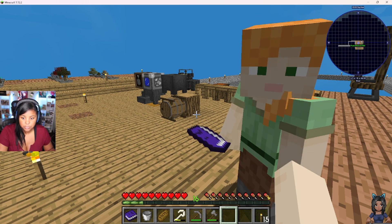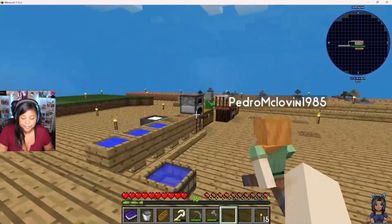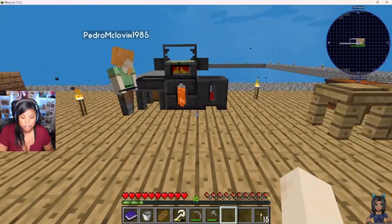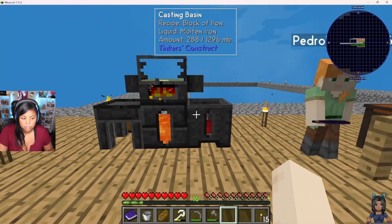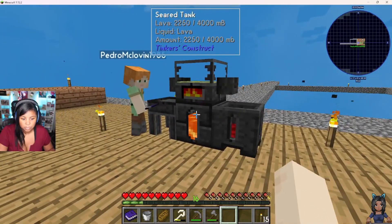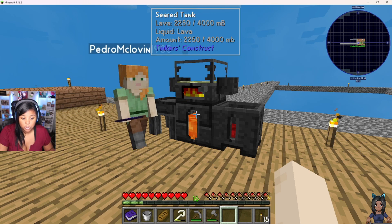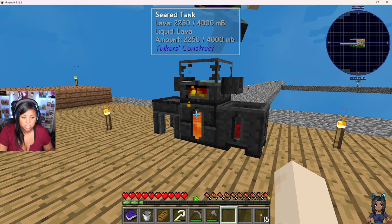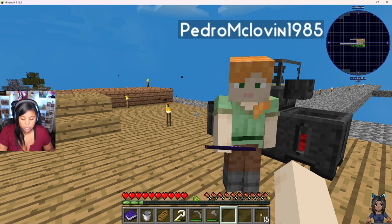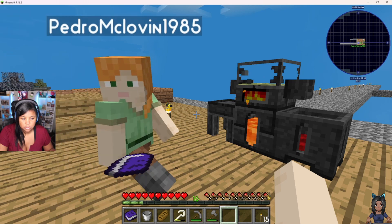Then we need to work on building a smeltery tree. Think of the melter we already have, but in a very large format — we can melt 15-plus ingots at a time instead of only one or two or three. That should definitely help expedite metal work, like iron ingots, because we need to build some weapons.